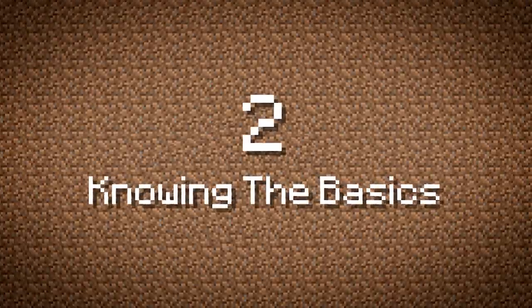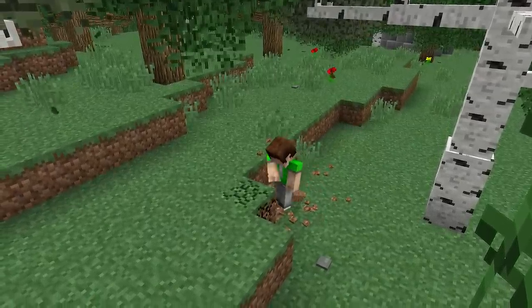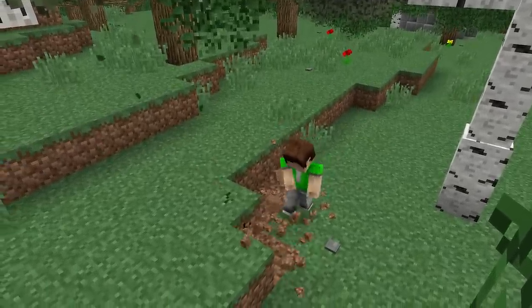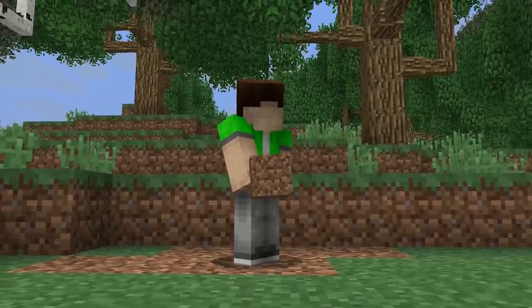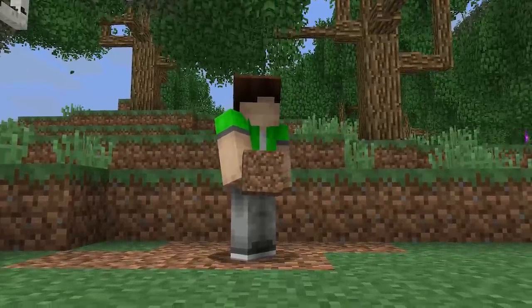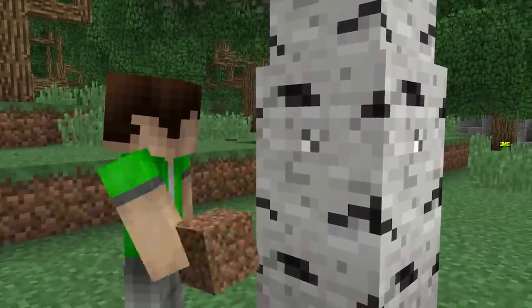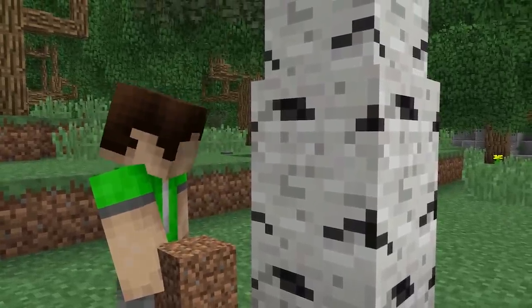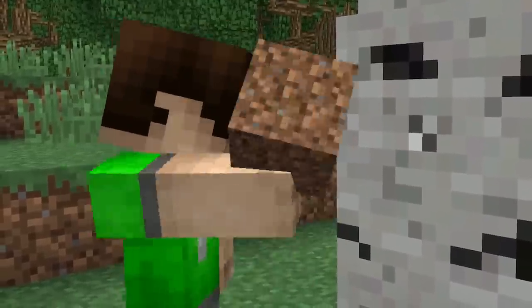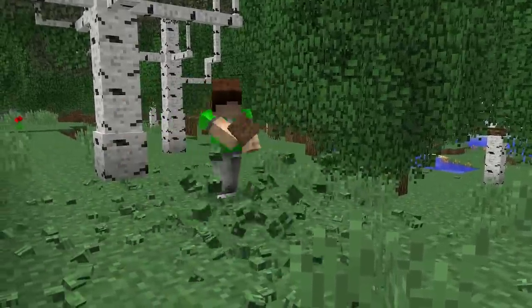Number 2: Knowing the Basics. In RL Craft, items don't automatically scoop into your inventory — you have to right-click or crouch to gather items. You're not going to get anywhere by punching trees in RL Craft. Most blocks require tools or a special method to harvest, otherwise they won't drop anything. Even punching grass won't yield you many rewards.